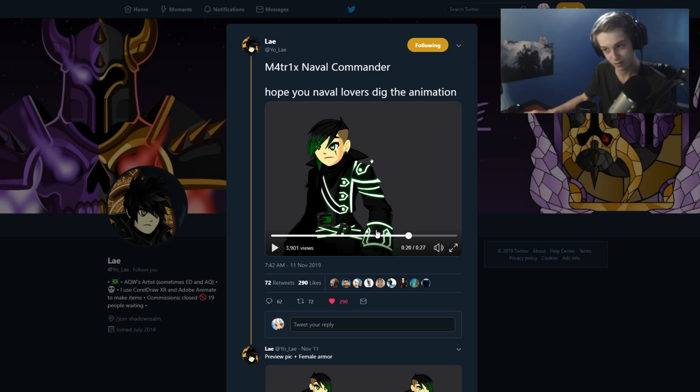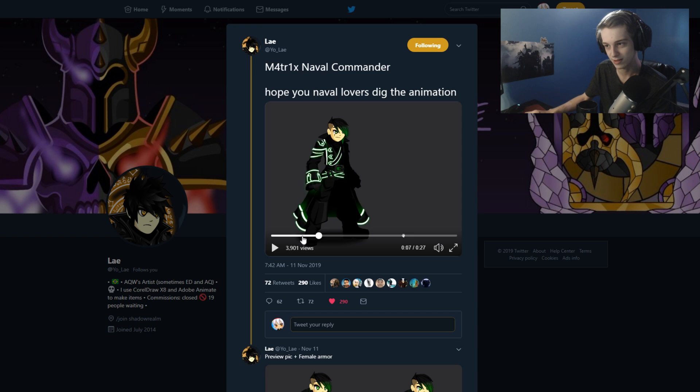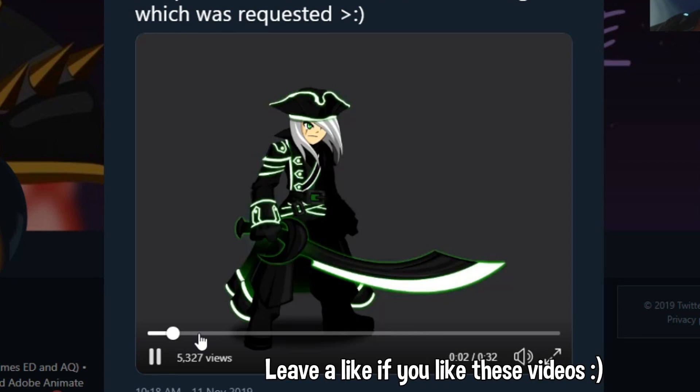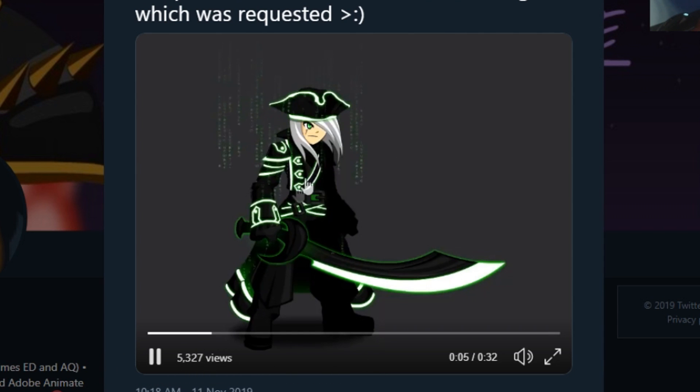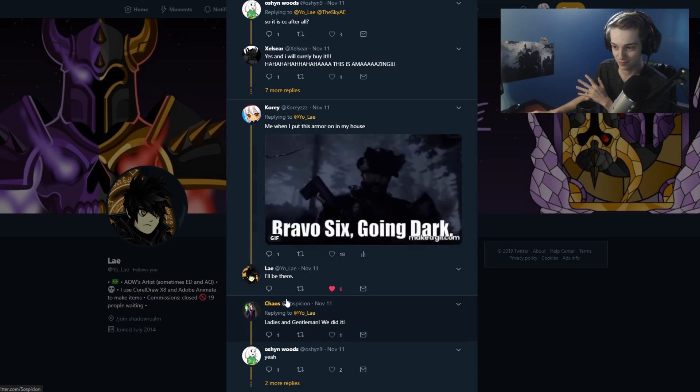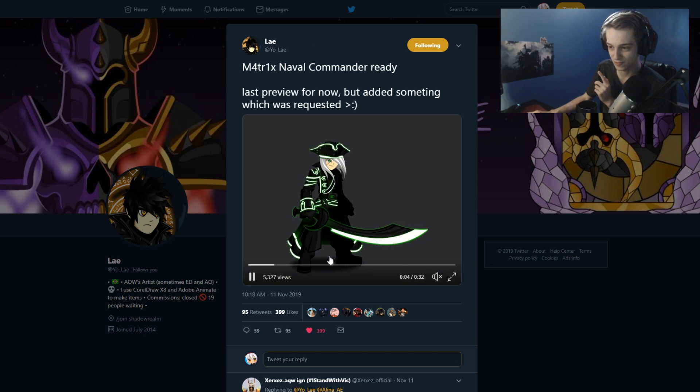This is fully color custom — well, I don't think the black is CC, but all the green you see on it is color custom, so that's really nice. Here's a preview of the cape animation. You can see the background — that looks sick, definitely picking that up. The armor itself and the color changes on it — it's not RGB, although he did say in a comment he would consider RGB for the future on a different item, maybe next year. You can see the different colors on the armor and how they affect it — very cool armor.